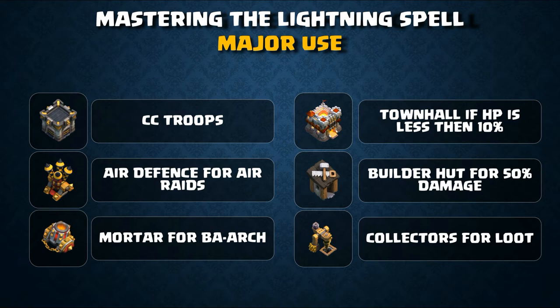At Town Hall 7, it is popular to drop three lightning spells on an air defense and then deploy all your dragons on the other side.